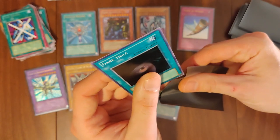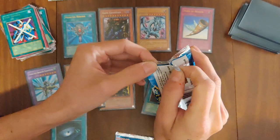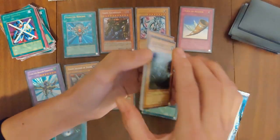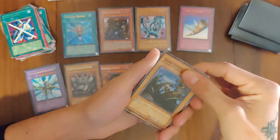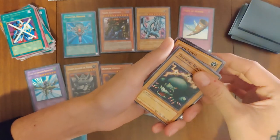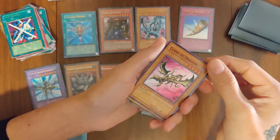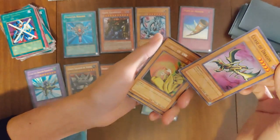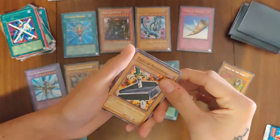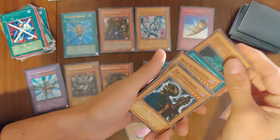That can go on a sleeve. Left side, here we go. We got Sandstone, Nerimoko, Tripwire Beast, Curse of Dragon — Curse of Dragon, second one we had. Still pretty cool. Sleeve that up, and a Spirit of the Heart. Trial of Nightmare, Follow Wind, Hitsumi Giant, and 13th Grave.